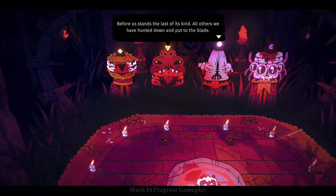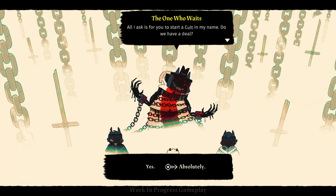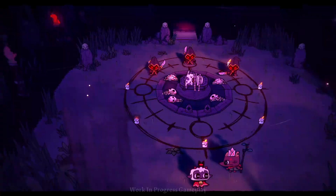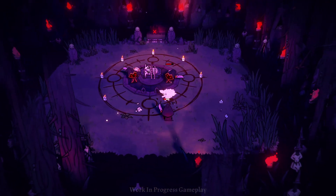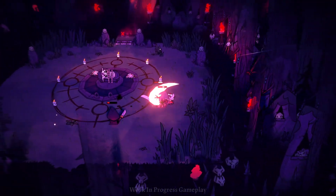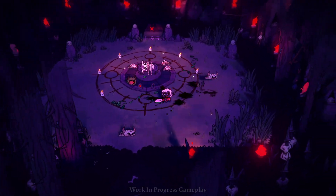You start off walking around and you have to get yourself sacrificed. Once you are sacrificed, you will be given a second chance — that's when the game will start. What you need to do at that point is kill everything in your way until you find your very first follower. That's when the entire game starts and you've started your cult.